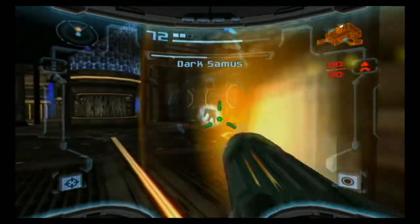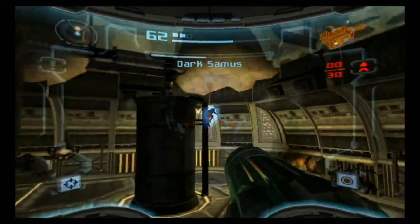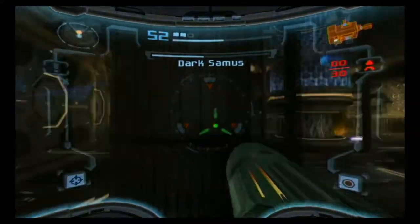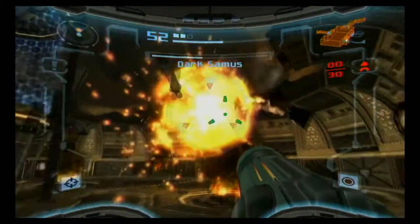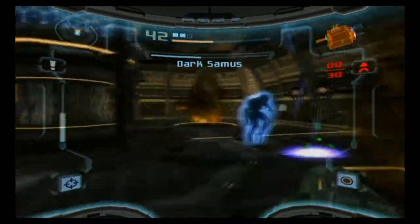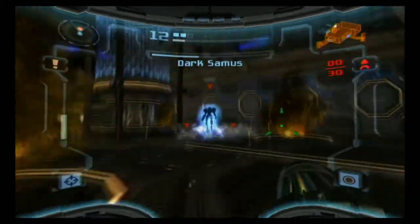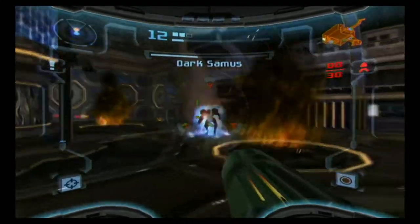I'm out of missiles now. I keep getting stuck on things — kind of annoying. She also charges up a super missile; that's the other thing she can do. My voice is really scratchy at the moment because I just woke up. Those canister flames she leaves behind from destroying the canisters — they do damage you. It's really hard to dodge her attacks because you can't dodge unless you're locked onto an enemy.